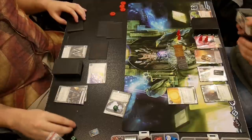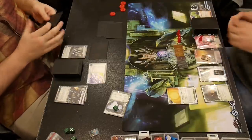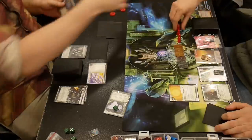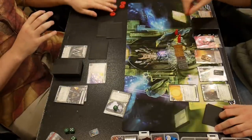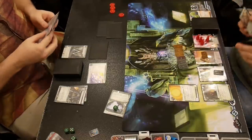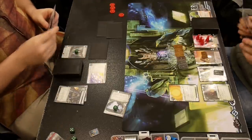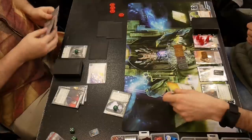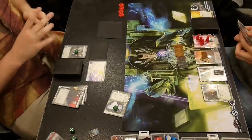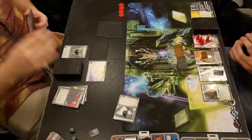I drop an Inti for zero and run R&D. He rezzes a Hive, which is now at three subroutines, and I don't break it because now he's out of money. I run HQ — I'm looking for agendas, maybe I can score. That would be great when he has no money and can't combo me. Also it would be great if I could see which combo pieces he already has to know how afraid to be. He Power Shuts Down my Inti, I guess because it could get through his Hive theoretically, but I didn't want to break that Hive with three subroutines and my really crappy barrier breaker.